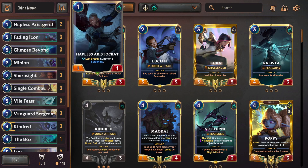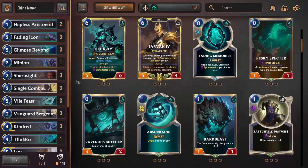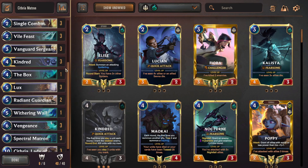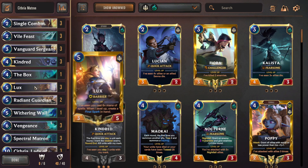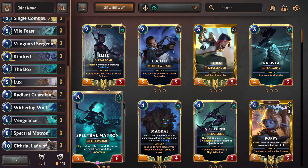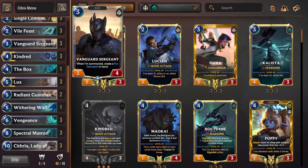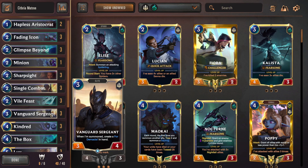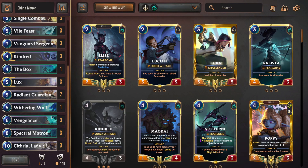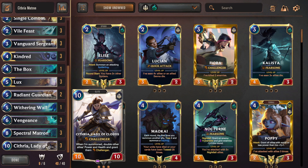Our early game is just standard stall with icons, aristocrats, and minions. Mid-game, we try and get a champion online — whether that's Elise or Kindred, they're fairly similar in that they help us control the board. If they stick and your opponent doesn't have a Vengeance or Thermogenic Beam, they get value. Lux gives you Final Sparks, Kindred gets a lot of marks by killing things. If your opponent has removal for that, it's less removal for your Sithrias and Matrons. We have Radiant Guardians for aggro, Vanguard Sergeant gives us a big four-mana Demacia spell for a Final Spark with Lux, and we have a lot of tokens and small cheap stuff. Then we play Spectral Matron into Sithria and another Sithria if we still need more late game.